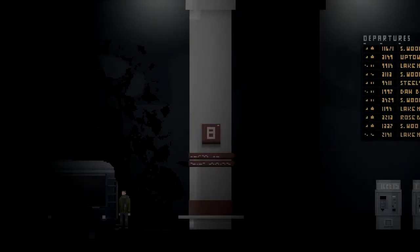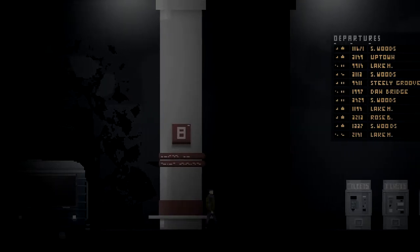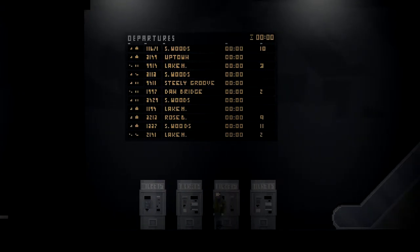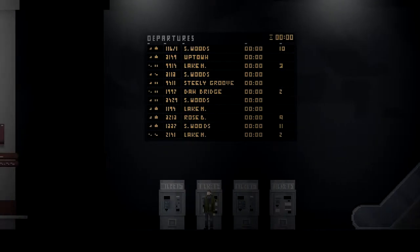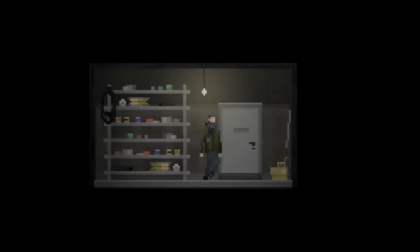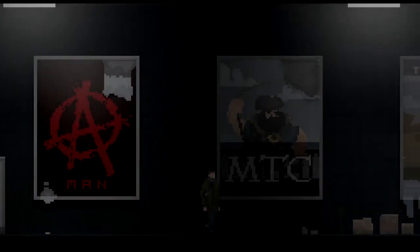Oh, here we go — this seems like an actual thing now. We're outside. Did I skip the credits? So you can duck by just going down. Can we jump now? There's a sign — woods, uptown, lake. I'm guessing these aren't important. I'm in a closet — a random closet. Is that a hiding spot?